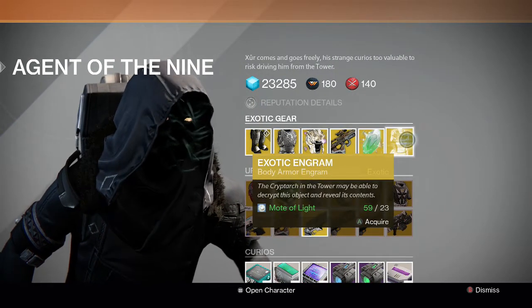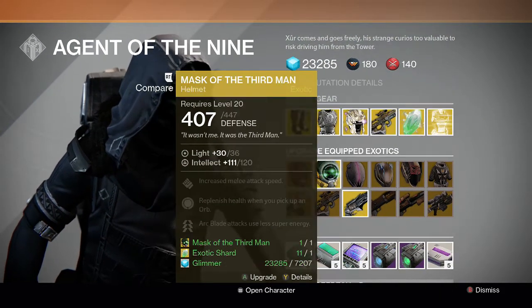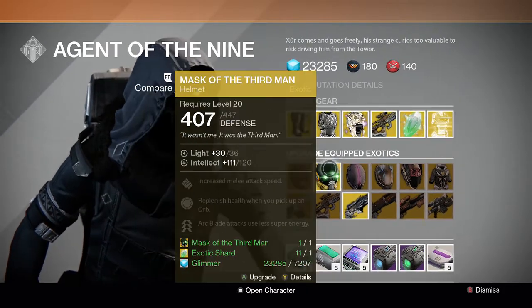We also have the Exotic Chest Engram. For upgrades, we have Active Face Symbiote and Mask of the Third Man. Both are really good — if you don't have an upgraded version of either of these, I recommend upgrading.